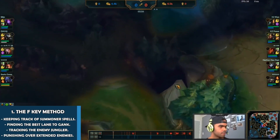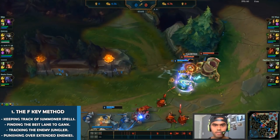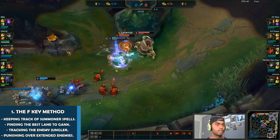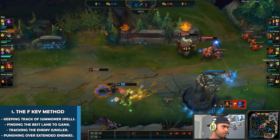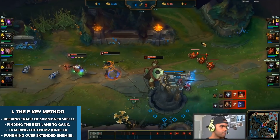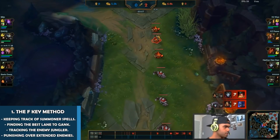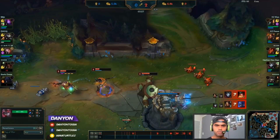Instead, he just goes straight to farming. While he's taking scuttler, he's making use of his time efficiently. He sees that bot lane is having a fight. He used the F-Key method — top lane safe, mid lane safe, but bot lane's having a fight. So as a really good jungler would do, he stops what he's doing and just goes to the fight immediately. He misses the spear but gets the kill at three and a half minutes. Jin has a kill, Nidalee has a kill, and Sivir misses two waves and dies. So use your F keys to scope out where the ganks are, where you need to be, and where the enemy jungler could be.